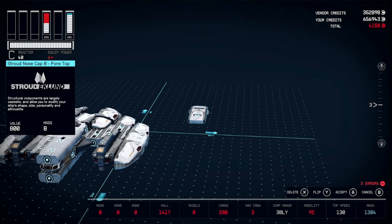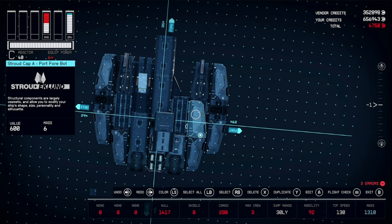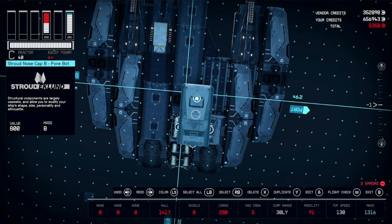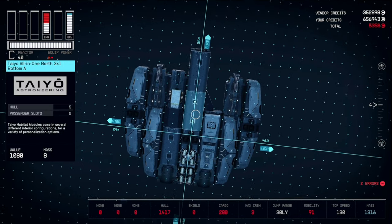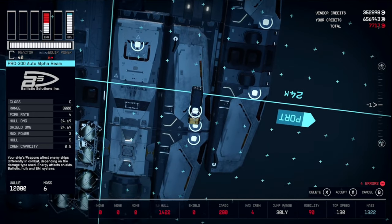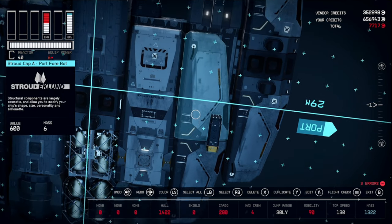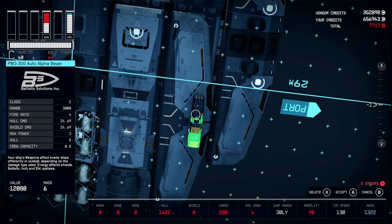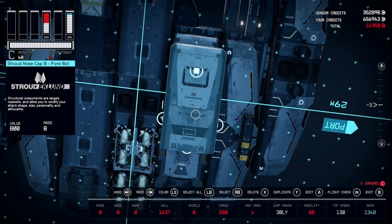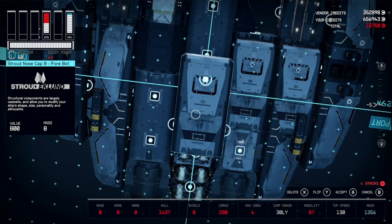Grab the Nosecap B — these are going to go on the bottom. But first, take a Cap A and place one here and here on each side — these will hold some of our weapons. Then get this Stroud Nosecap B and place it here. Go into Weapons and grab the PBO-300 Auto Alpha Beams. Place one on the foremost Stroud Cap A, then duplicate it to get another one on the cap behind it. Bring that to the other side and do the same thing. Now get this Cap B and use it to smooth out these lines by placing it, hitting Flip, and canceling. Do the same on the other side.